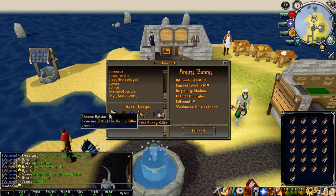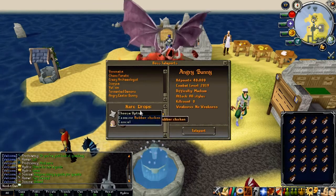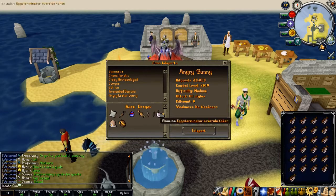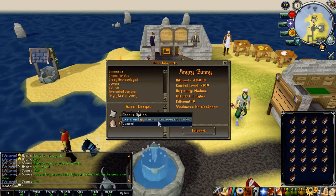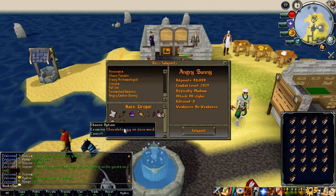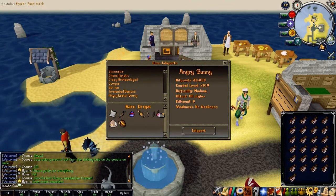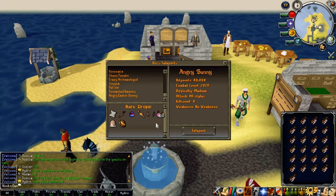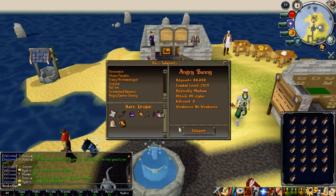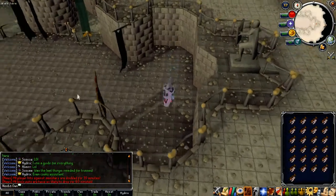The Angry Easter Bunny has a few rare drops: the title 'The Bunny Killer', the Easter Carrot, Easter Egg, Rubber Chicken, Squirrel Ears, an Egg Simulator Override Token, an Egg on Face Mask, and a Chocolate Egg on Face Mask. These are cool cosmetics you can get from this boss.